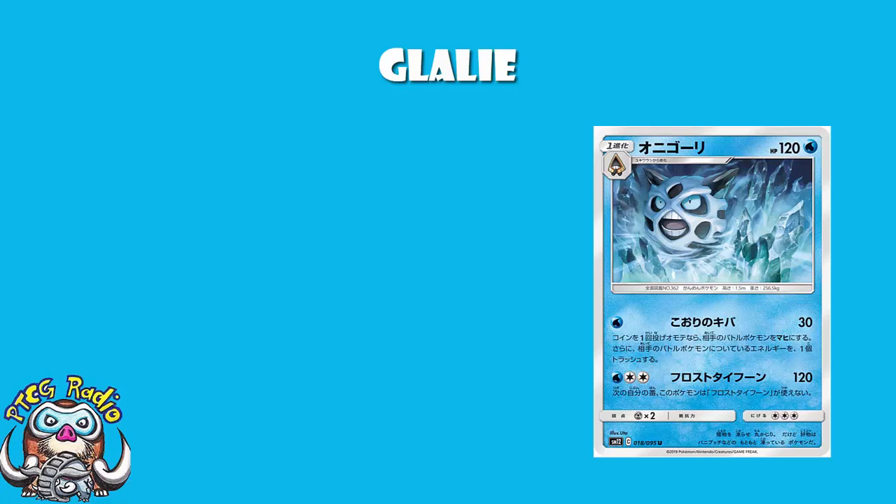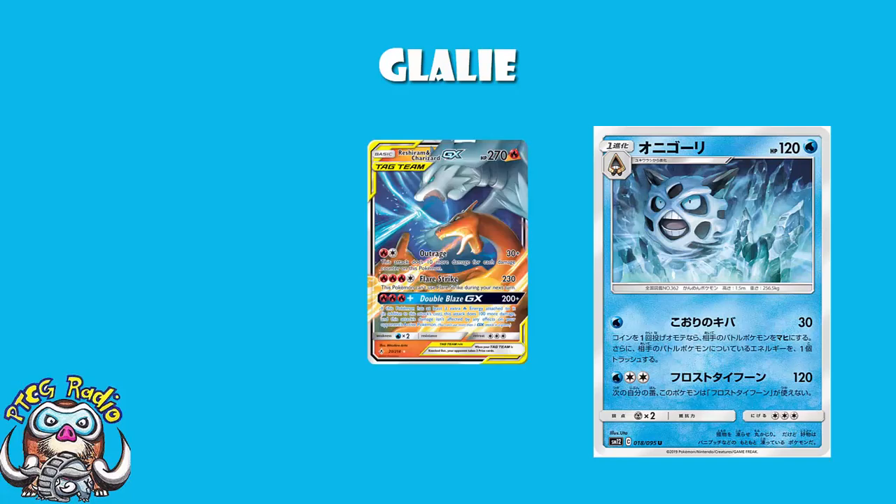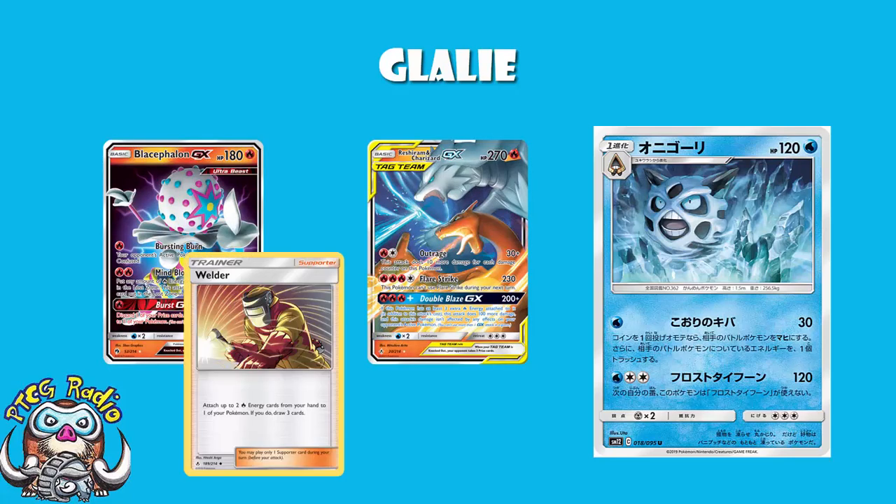And you're a water type. Water is a great, great weakness to be hitting at the moment — it's a phenomenal weakness. Because, well, Reshiram and Charizard, Blacephalon — since Welder came out, fire decks have been amazing. And now you're hitting all of them for weakness. As far as I'm concerned, ladies and gentlemen, that is an absolute win. It's a reason to play this. But we do need some good attacks as well, and I think we've got them.